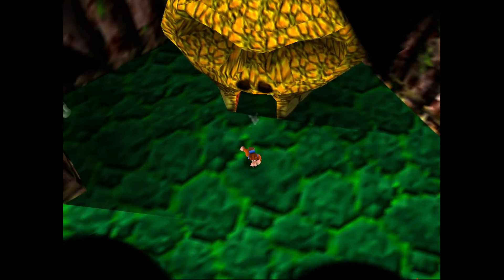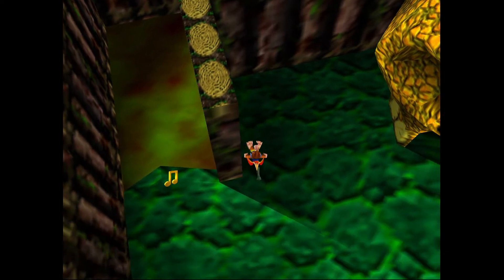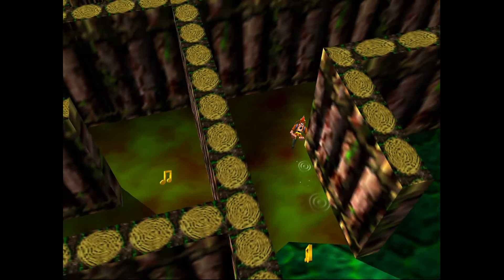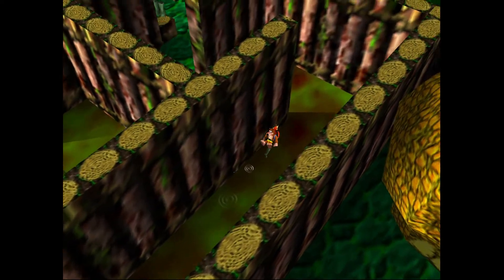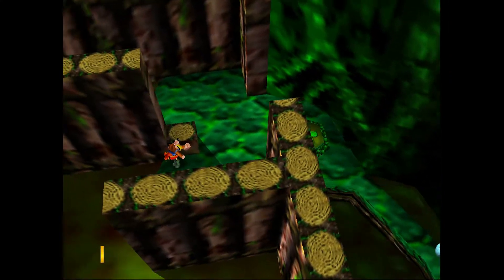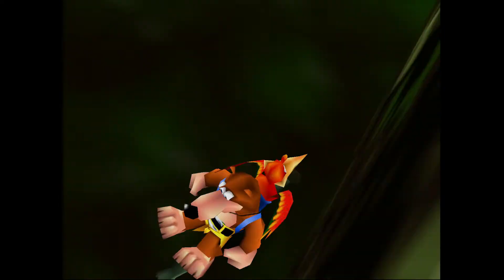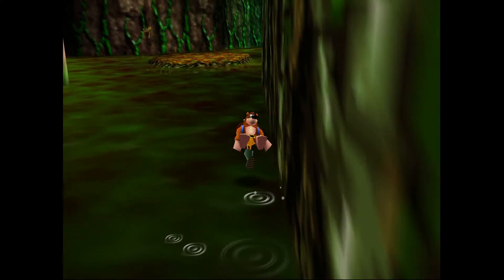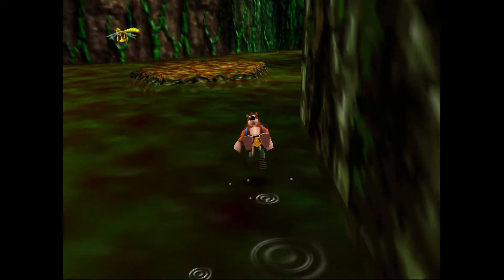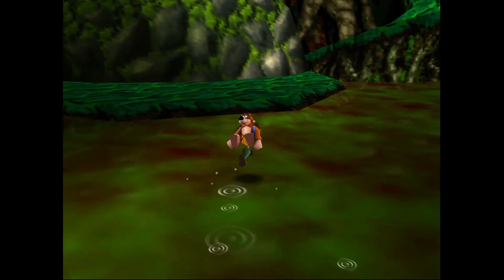We just got an extra hit point — congratulations. I'm trying to decide if that extra honeycomb piece is hidden well or not. I think in a lot of Mumbo's huts there are things up there, so maybe at this point you've become trained to already go up there and look for Jinjos or whatever. So maybe that one doesn't really fool a whole lot of people. But if it did get you stuck, let me know — I love hearing about that kind of stuff.